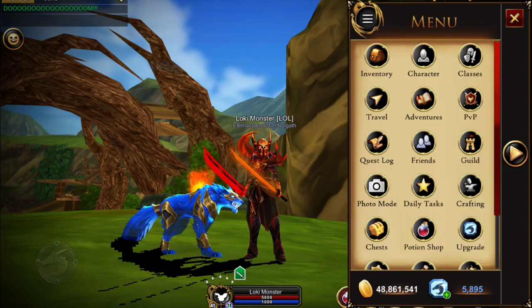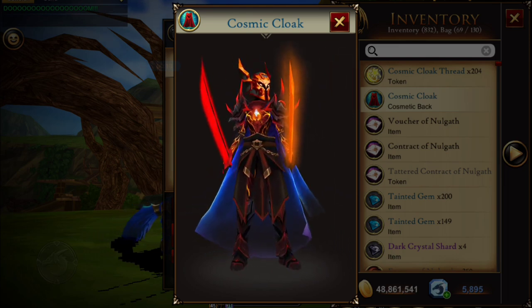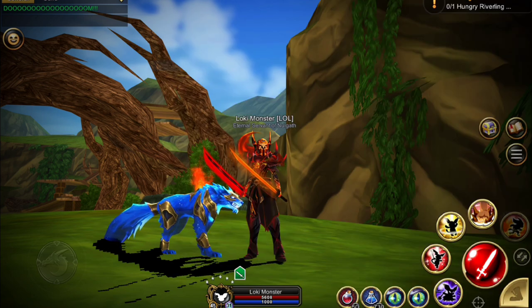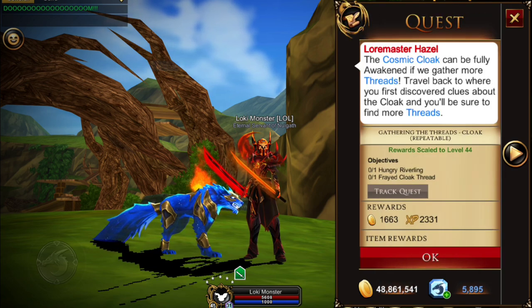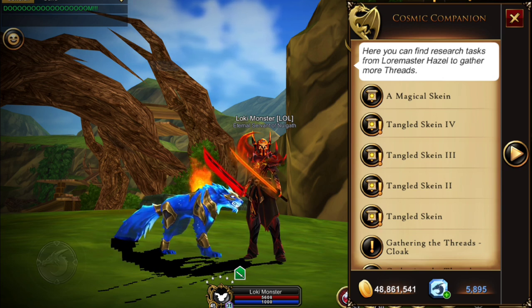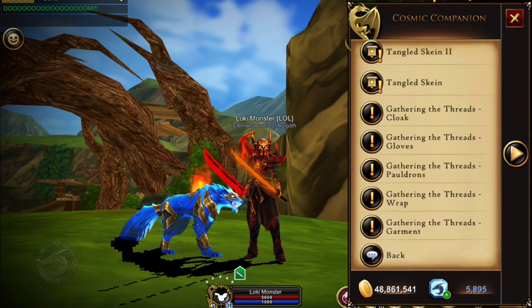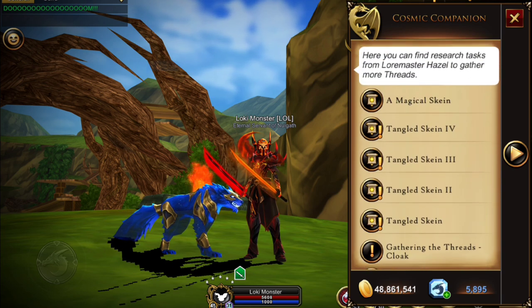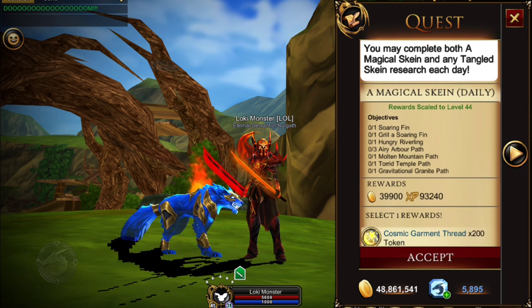Now let's check out the cloak we earned — just bring it up in the menu and click on it. Is that not gorgeous? This is the regular cloak, not the awakened one. If you want to craft the awakened version, it costs 5,000 threads and you're only earning two threads per repeatable run — so that's 2,500 runs to kill this little beastie. Alternatively, you can do the daily, like the new Magic Stein quest, or any of the older ones. The new one is really fun but won't earn you any XP, while the others are in skilled areas so you'll earn class XP and regular XP — so it's really up to you.